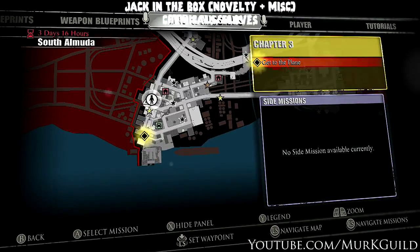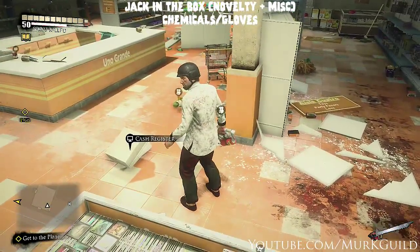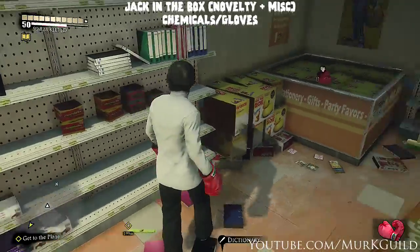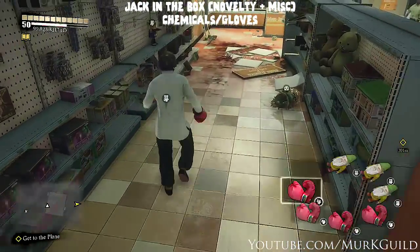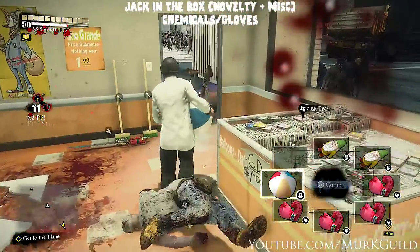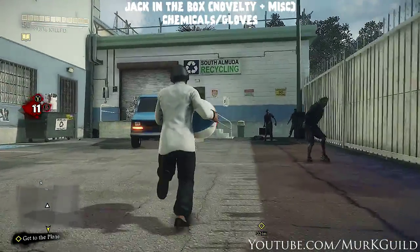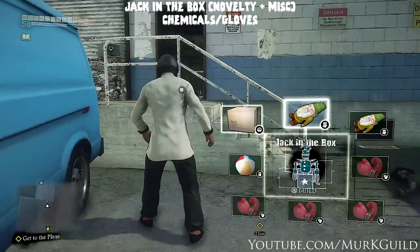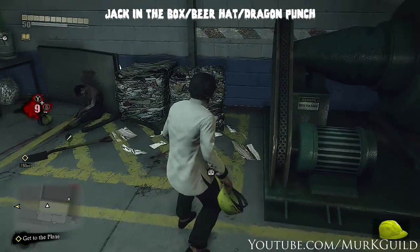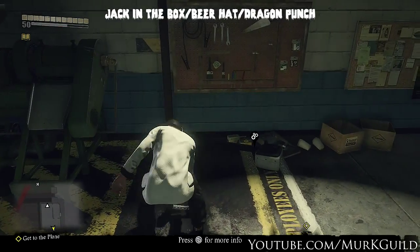Now in South of Muta, next to the firework store, there's the Uno Grande. This is a useful little area because it has a bunch of items you can use — a handful of toys, boxing gloves in the back, and chemicals in the left corner. So you can create jack-in-the-box, flaming swords, and stockpile boxing gloves for later. Then go out the door and head straight across the parking lot into the recycling area. The recycling warehouse has a couple toys, a corner with the two ingredients to make the beer hat, and in the back there's a mechanical item you can use with your boxing gloves to make the dragon punch.